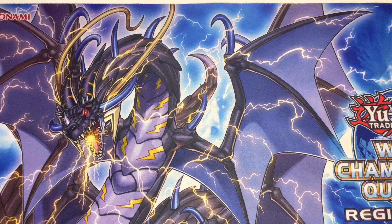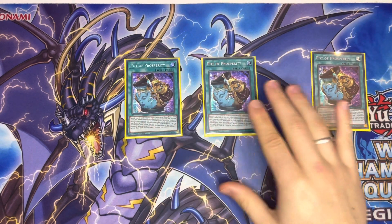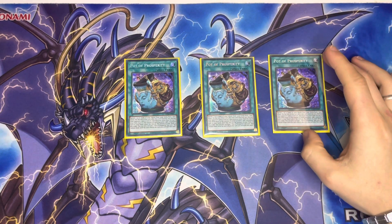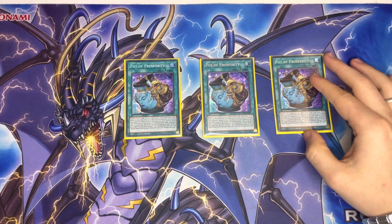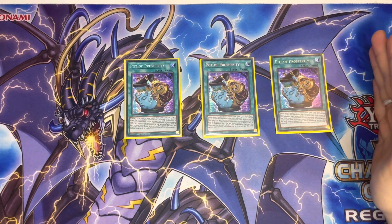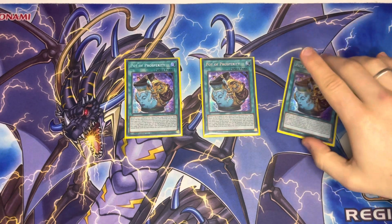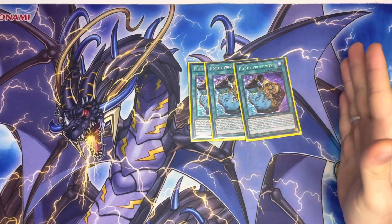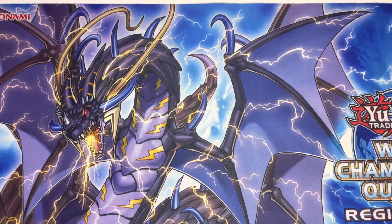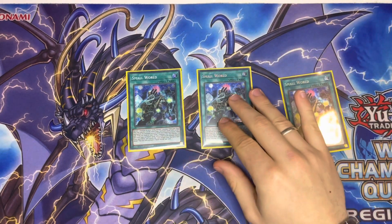For the spells, here's where we try to maximize consistency. We have triple Pot of Prosperity — this card just got bought out again, around 65 pounds a copy now for even the reprinted version, which is crazy. You dig six deep into your deck hoping to see Hydrant or any other extenders. The only conflict is with the Fuel spell, but you're never using Fuel spell turn one for the draw anyway. We also have triple Small World — just maxing out on consistency.